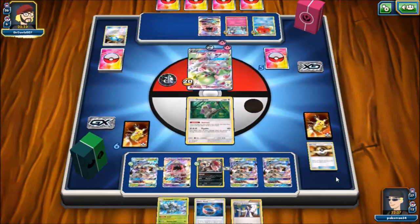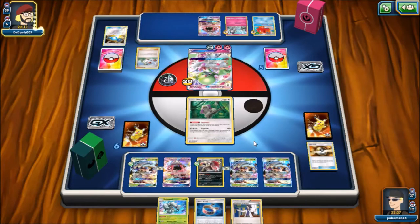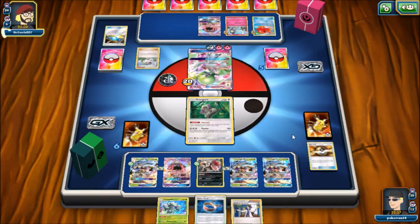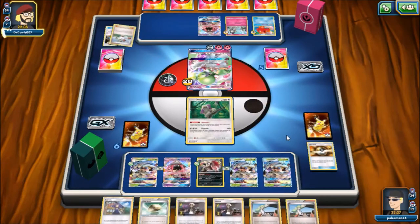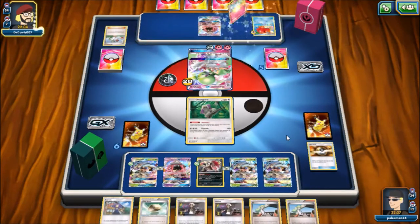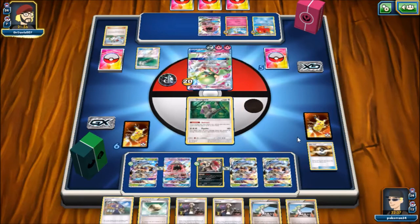We see a Secret Spring for a fourth energy — a second Fairy energy coming down onto that Gardevoir — and then there's the N, which I was like 'thank god, please reshuffle my deck and give me an energy.' I end up whiffing again, and I was just leaning back going 'come on.' To top it off, I get hit by a Field Blower.